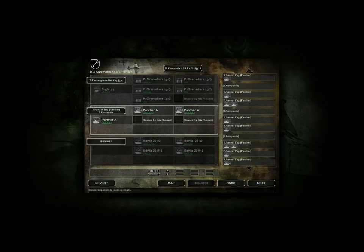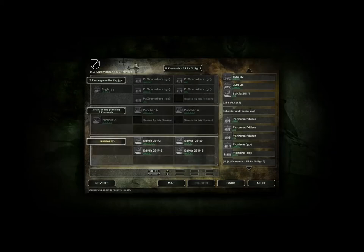We've got the Panther A, we've got our Panzer Grenadiers, and we're going to go ahead with the support units. It looks like SDKFZ support — that's understandable. I want to see what else we have. I'd like to get a 7.5 millimeter gun, but that'd be a little crazy, so we'll stick with the SDKFZs. Maybe some Panzerschrecks may not be a bad idea. Let's get rid of one SDKFZ and get a Panzerschreck. Press next and get ready for battle.